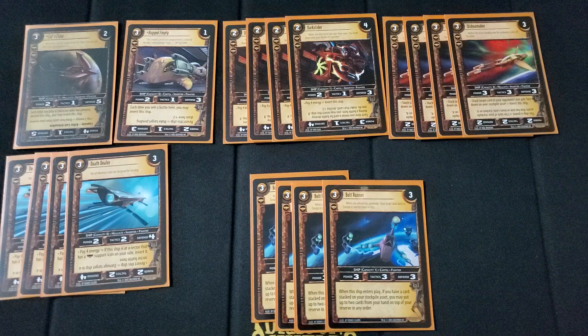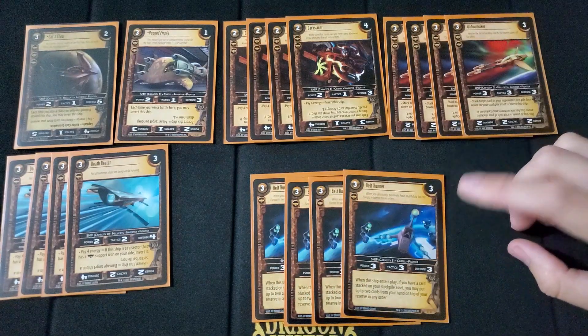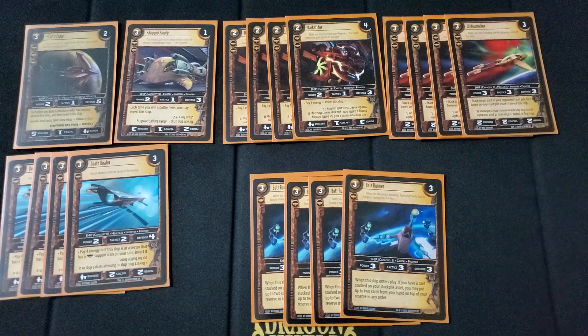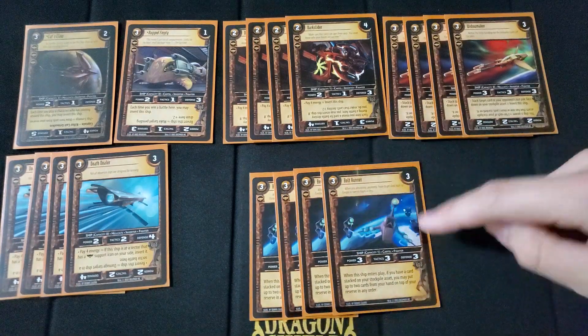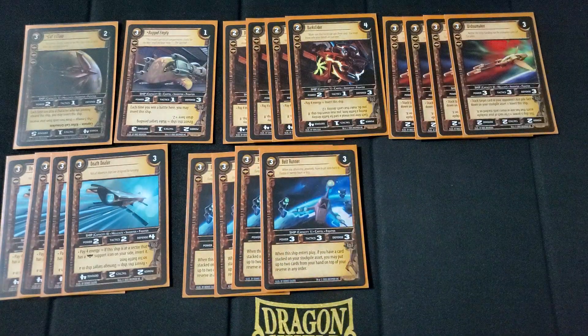We play 4 Beltrunner — 3 cost, 3 destiny, 1 threshold. The 3-3-3 stat line again. When the ship enters play, if you have a card stacked on your stockpile asset, you may put up to 2 cards from your hand on top of your reserve in any order — so it can kind of heal you too. But again, you're not really doing that. It's just a good ship. 3s everywhere — kind of a common thing here.